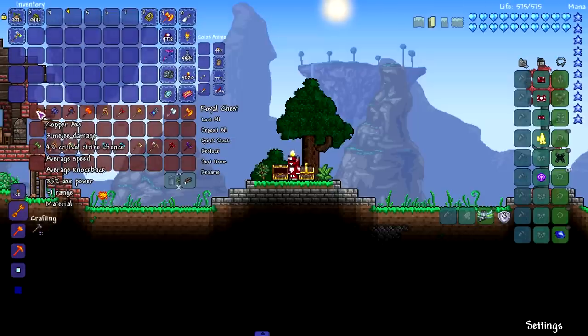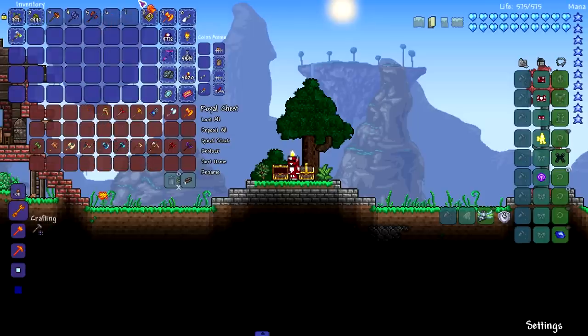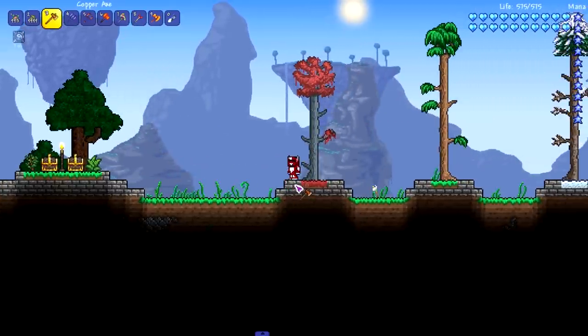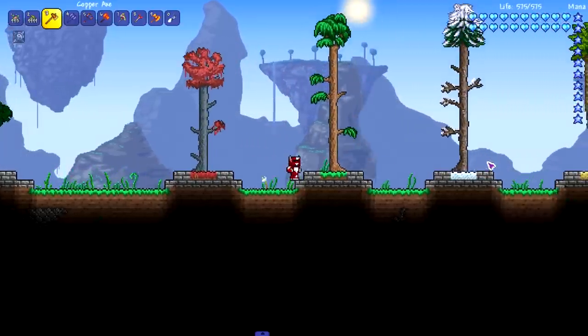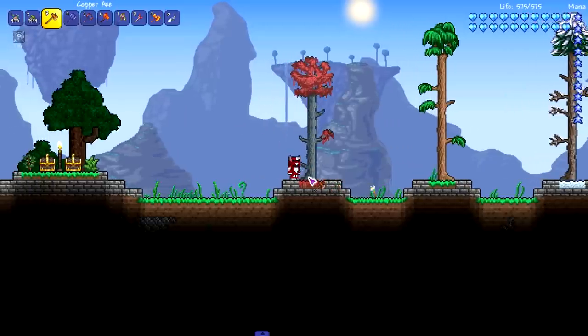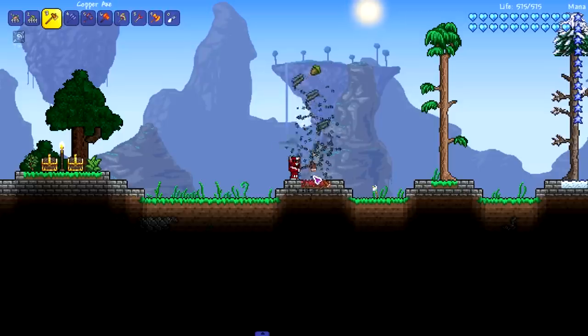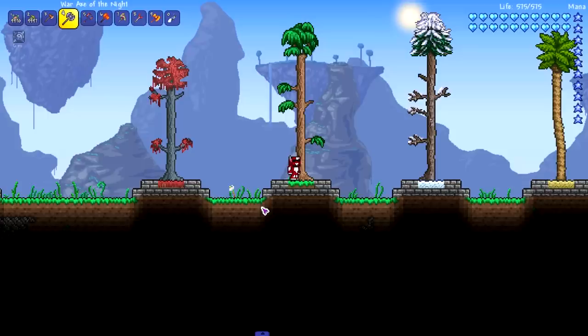Let's start with the copper axe, because on my best pickaxe video I still get comments about missing the copper pickaxe. I have the axes roughly in progression order. The real question is how to test this — I'll try counting the hits. One, two, three... all the way to about fifteen hits. That was extremely hard to count but it came out to around 15 hits for the copper axe.